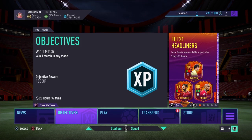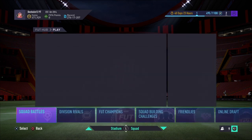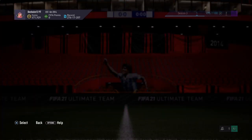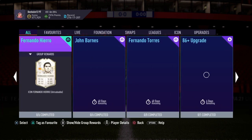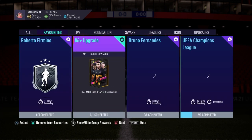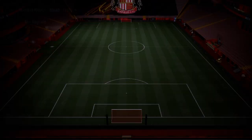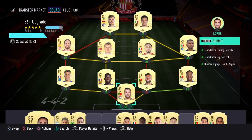Yo, what's up homies and welcome back to another video on the channel. EA have just released a cheeky little 86-plus upgrade pack in the Squad Building Challenges section. Where is it? That'll be on my favorites — there it is right here. It requires an 84-rated team with 75 chemistry, or even 70 chemistry. In my opinion it's not worth it.